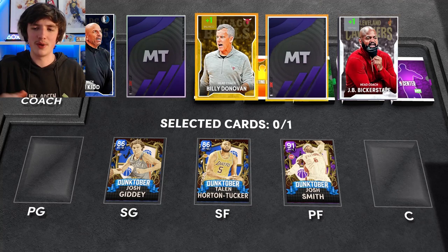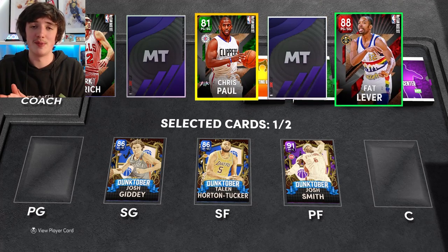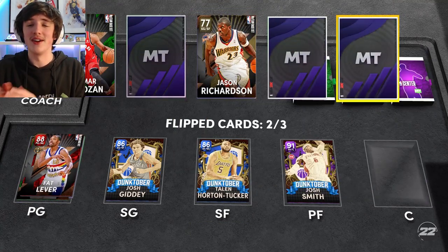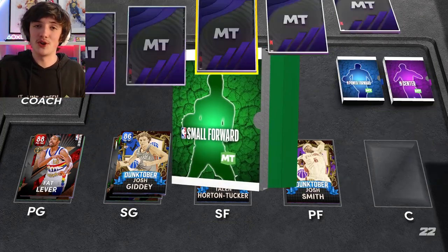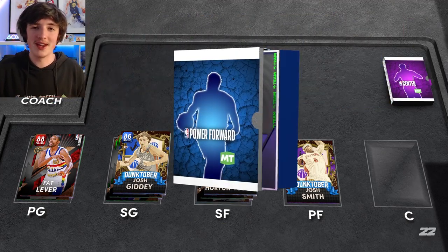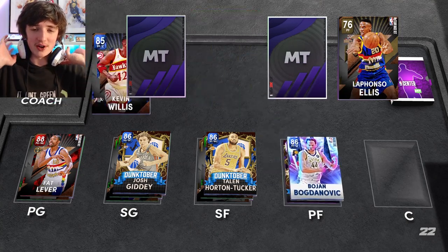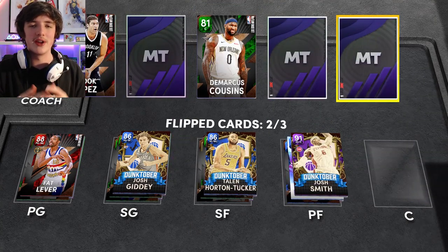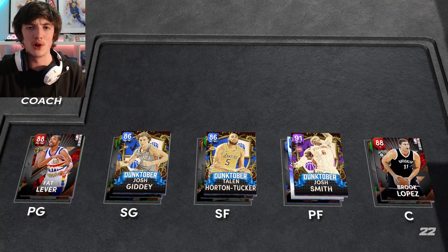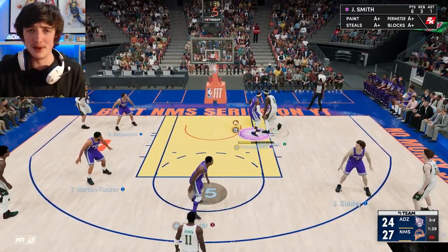Now this is the draft — we had a draft token. We started with Josh Giddey, Talon Horton Tucker and Josh Smith. Our point guard is Fat Lever or Emerald Chris Paul. I could run with Josh Giddey, except he doesn't have handles for days and gets tired very fast. The whole point guard ball handling situation is quite frustrating. However, our centre position is pretty good. I run Josh Smith at the centre position.